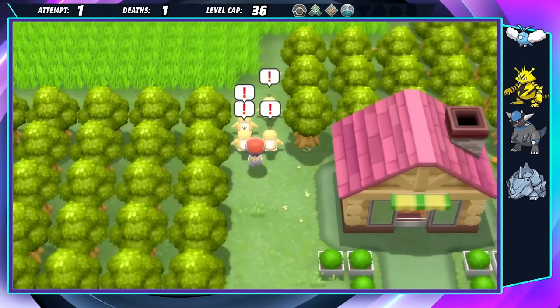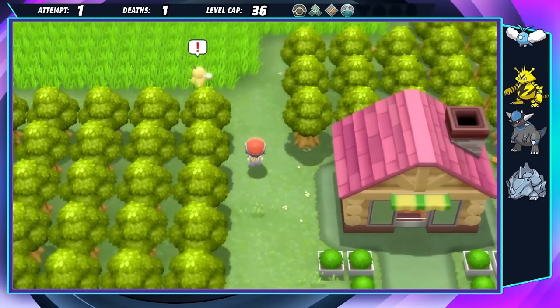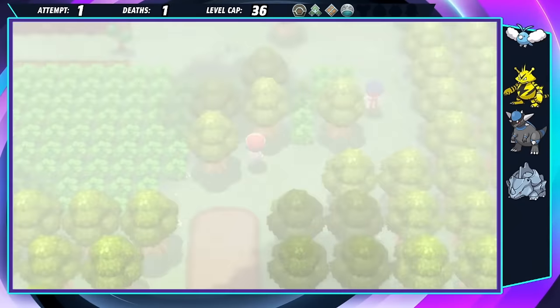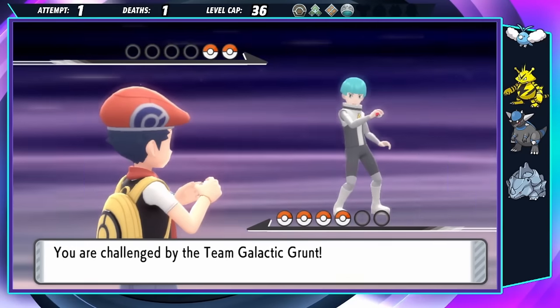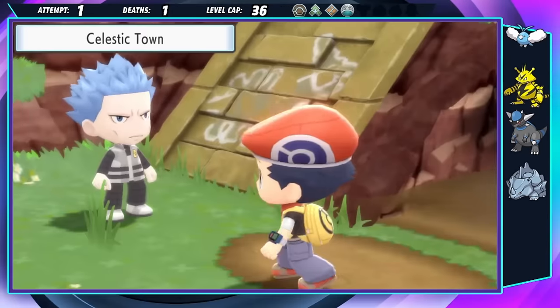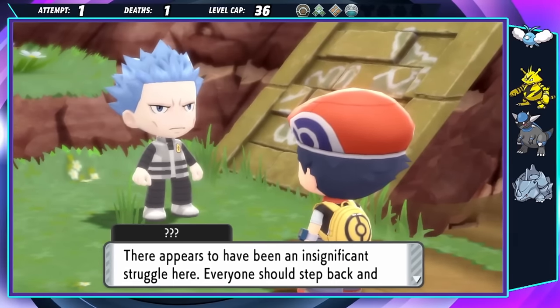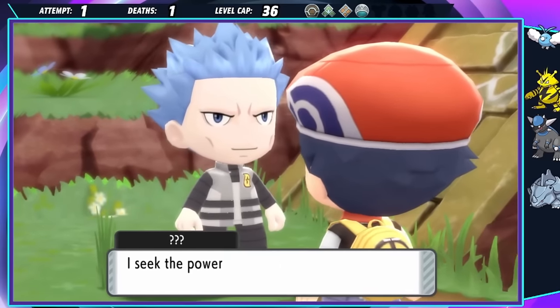I end up going on a couple of quest lines where I give some wild Pokémon a medicine that definitely isn't FDA approved, hoof it through the foggy part of Route 210 that really wants to justify Defog as a field move, battle another Grunt with a bomb threat, let him get away, and deliver the old charm to Cynthia's grandma. Cyrus stops again, but I don't pay attention to what he's saying because I can't look away from those eyebrows.